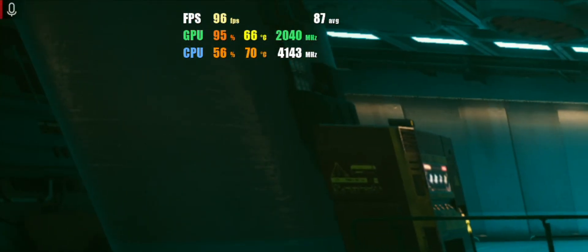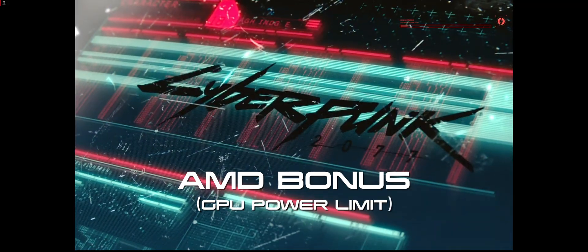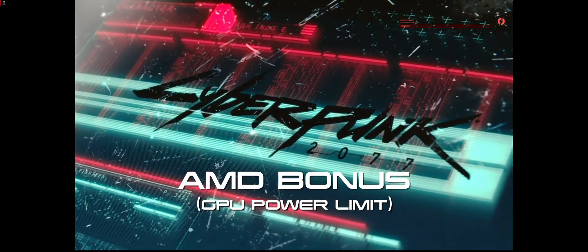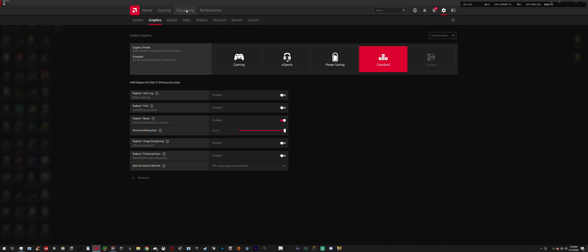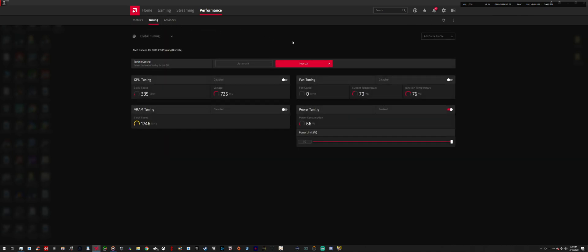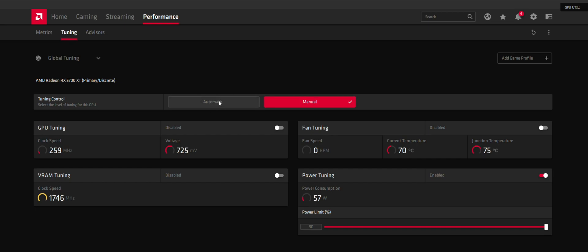This bonus tip applies to only higher-end AMD GPUs, but I'm not sure on that. What you want to do is go to Performance, then Tuning, and make sure it's set to Manual — by default it's on Automatic if you've never touched this. The only thing you want to turn on is Power Tuning. Enable that and you'll see a power limit bar pop up. Just max that out, whatever your maximum is.